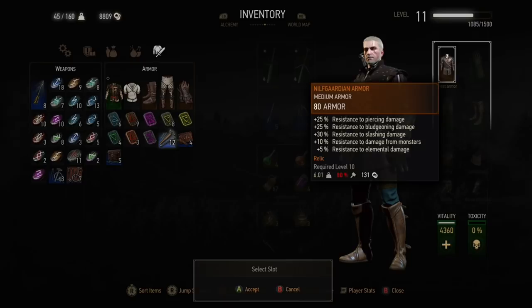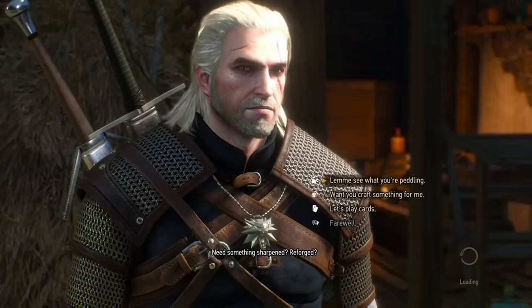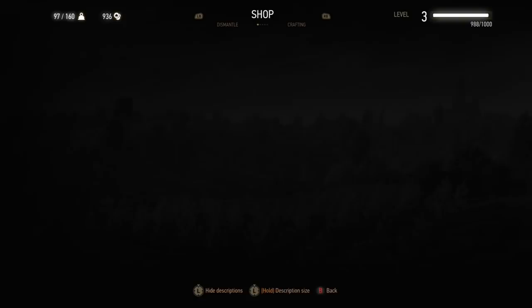With repair kits, you'll pick up quite a lot and you can use those instead of repairing at an armourer. Early on you can repair with the armourer and pay them because it doesn't cost very much. But the higher level you get, the more it costs to repair. So start using the repair kits after about level 10 — you should have a good amount built up by then.